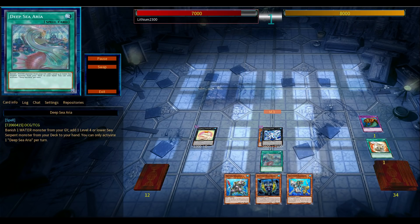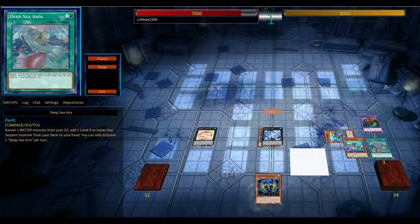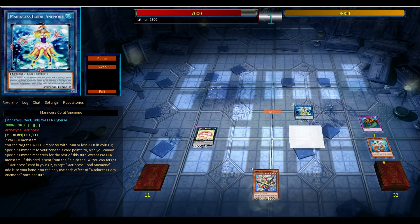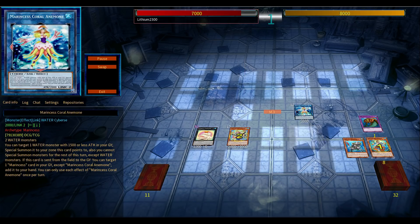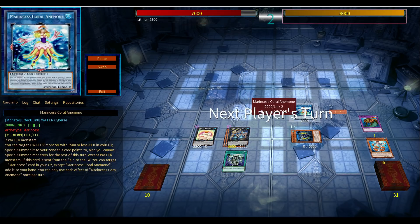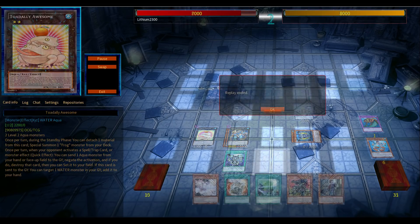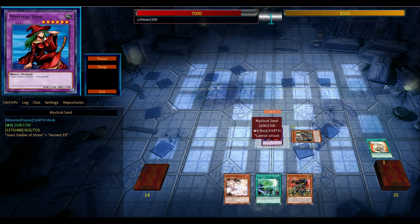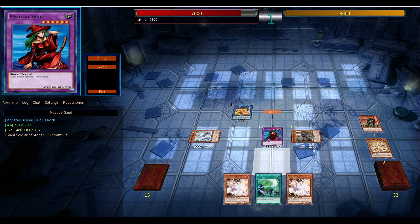Another option is any water-oriented deck — sharks come to mind, Paleos maybe probably not, but Mermails or Atlanteans. This hand wasn't fantastic, not like your Muling Glacia Deep Sea Diva shenanigans, but the beneficial level four aqua spirit-like monster definitely helps out. It eventually gives the search, gets the water in the graveyard needed to use Araya, searches the Dragoons from the deck, and goes from there. It's not the MVP but it's an extender.